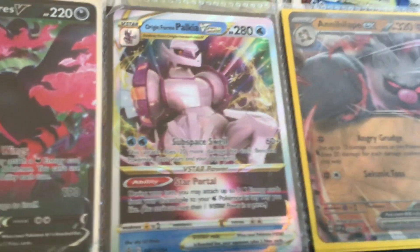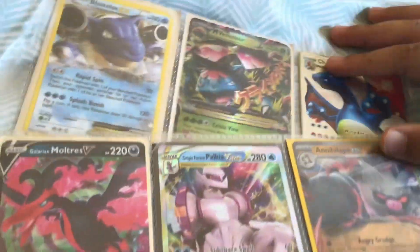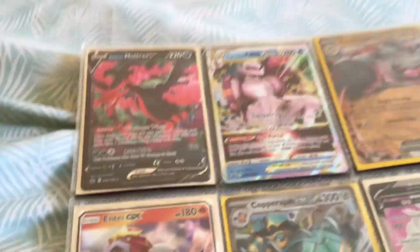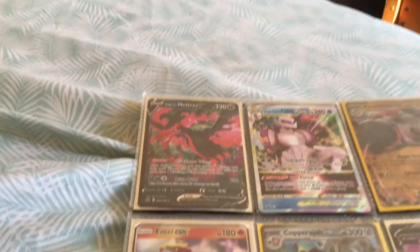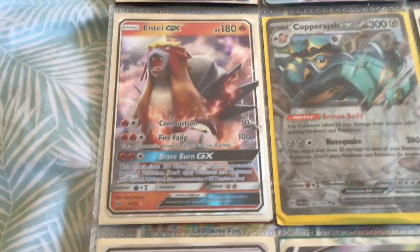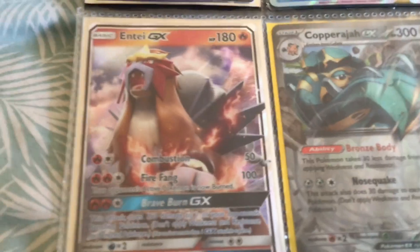So now we have Moltres, Palkia, and Altaria — whatever. These are all basic. You're telling me if you could get a Palkia V-Star from one pack? This is MTI. I like this card because it's showing a little bit of sparks and also it shows spikes, and it looks sick.